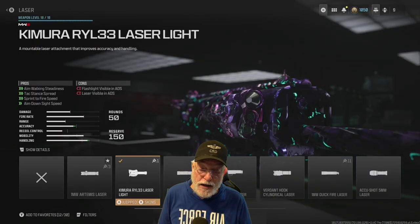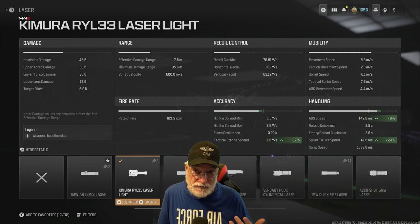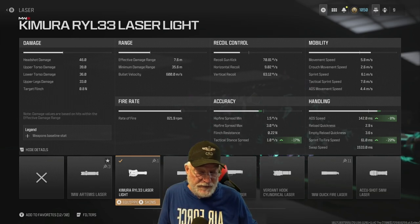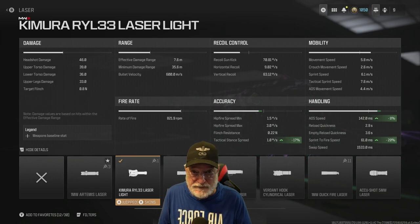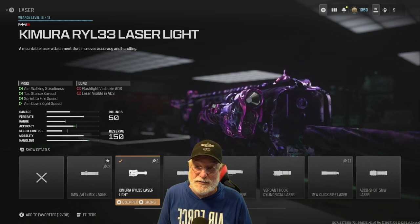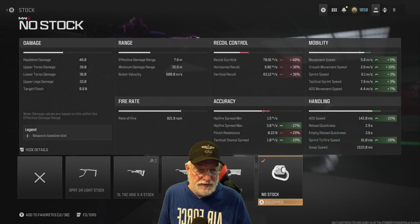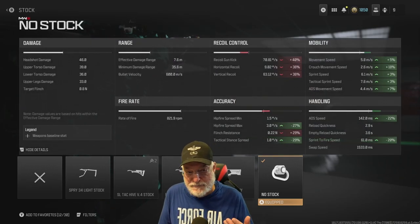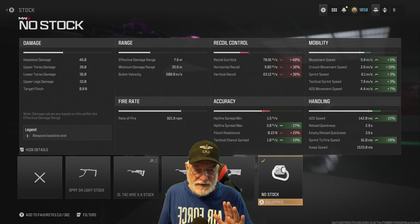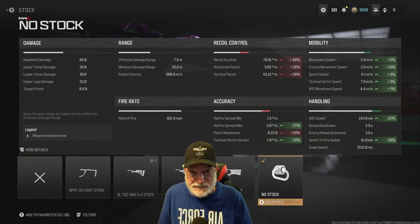The Comura RYL 33 laser contributes 17% to the one-degree-per-second TAC stance spread. Sprint-to-fire speed is all the way down at 61 milliseconds — faster than some handguns. ADS speed is helped by 8%. And look — there are no downsides, except laser and flashlight visible in ADS. No stock obviously helps mobility and sprint-to-fire, it will impact recoil, and TAC stance spread is 29% better with the no-stock attachment.